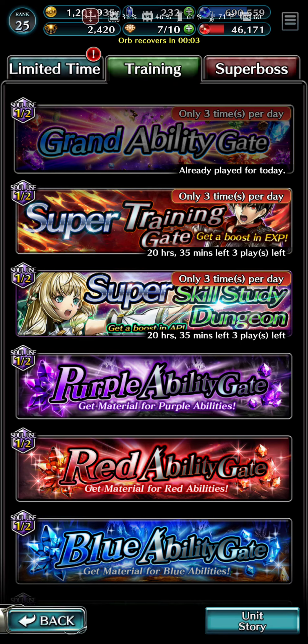I have some new units just kind of putting around with all these rogues. This is a good opportunity to just get them some skill study, which is awesome. The super training gate is open. If you are thinking about power leveling a character by spending like two to three hundred lapis to get them an experience boost, just do that before you do the super training gate, because it will amplify the experience you get.